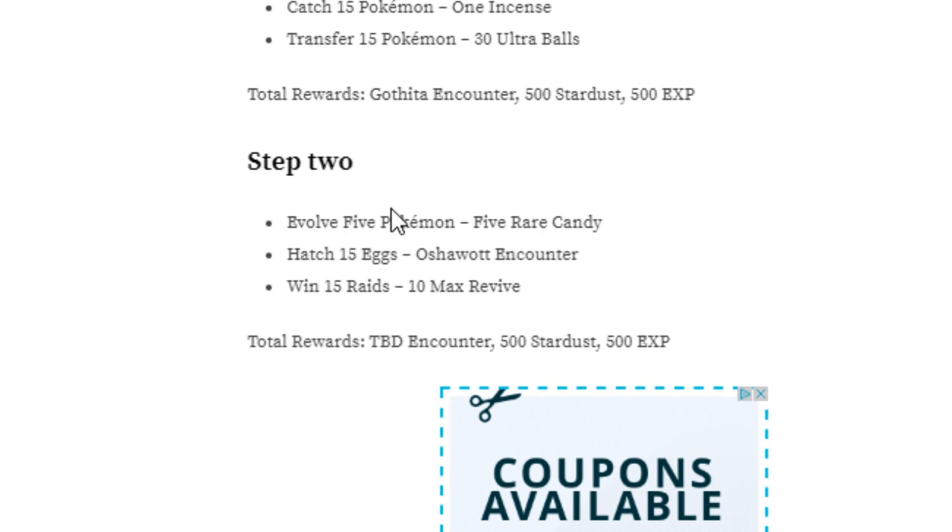Number 2 is Evolve 5 Pokémon — pretty easy, just catch a ton of generic low-level Rattatas or whatever, and it should be pretty easy to get. But this one — hatch 15 eggs — is ideally going to be the hardest. What I'd advise doing is just get a bunch of 2km eggs and constantly hatch them, because they're the quickest to hatch.